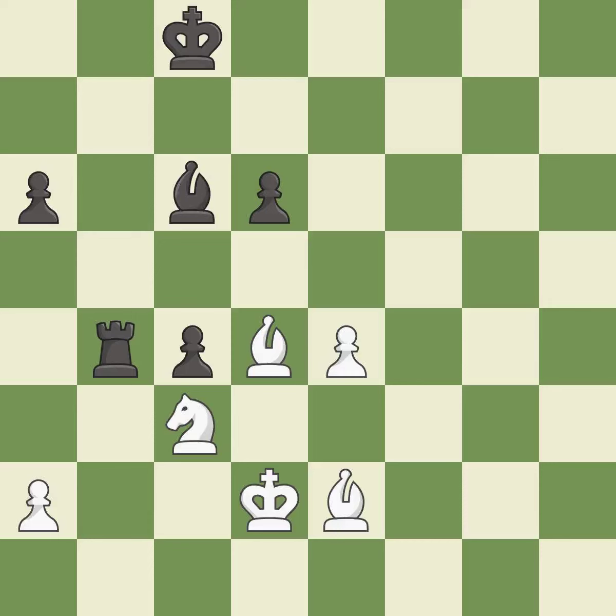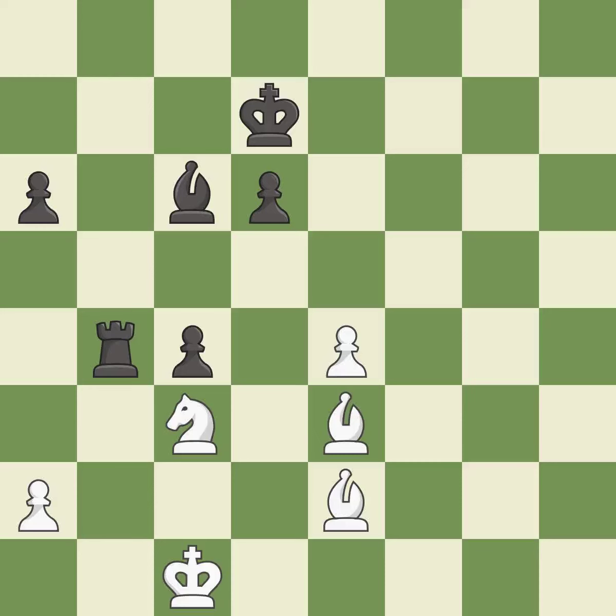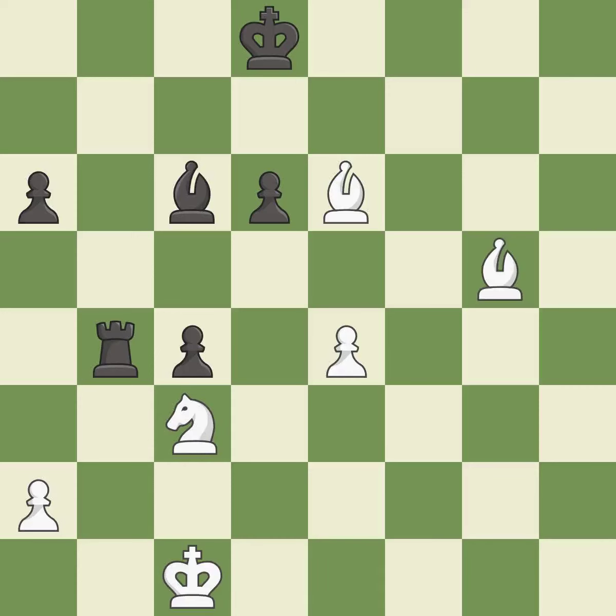This loses a pawn — it is a mistake. This overlooks an opportunity to win a pawn. This permits the opponent to activate the king by getting it off the back rank — it is an inaccuracy. This is a fair move — it is good. This evades the check from the bishop — it is excellent. This is the strongest option — it is best. An active king is critical in the endgame and getting it off the back rank is the first step — it is excellent. This moves the bishop to a better location, allowing it to control more squares — it is best. This steps away from the checking bishop — it is best. That's fine — it is good. A solid choice — it is excellent. Right on target — it is best.